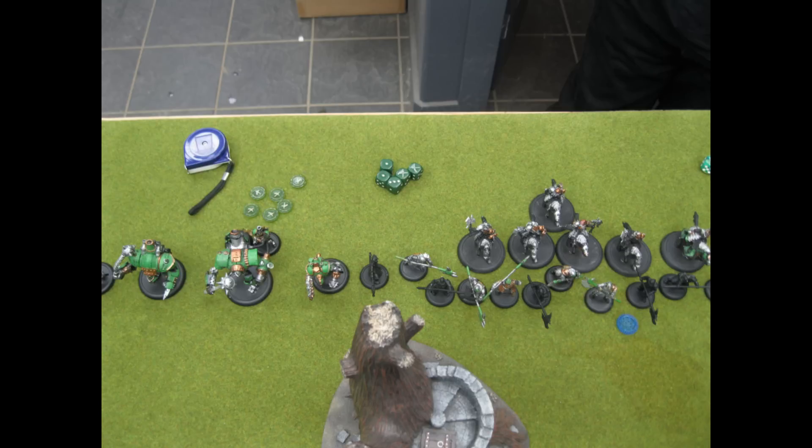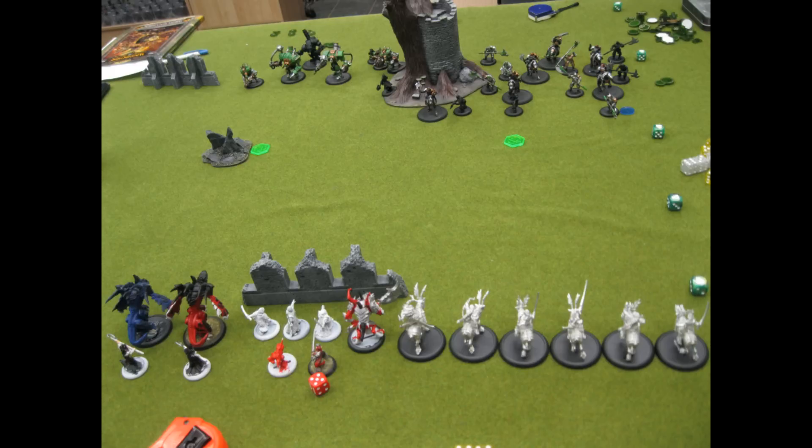Here's a better shot of his army behind the tree. On his first turn he gets all his upkeeps for free: the Halberdiers get plus-two defense, the Nomad gets plus-two armor, the Mangler gets Iron Aggression, and one of his Renegades gets Sniper. Really this turn is just him moving up.